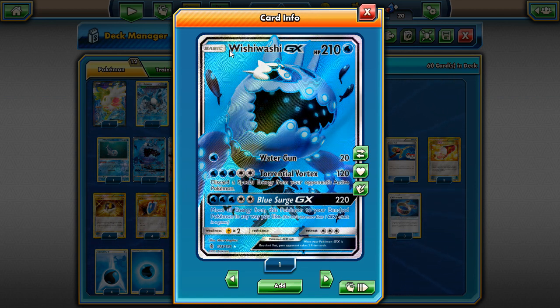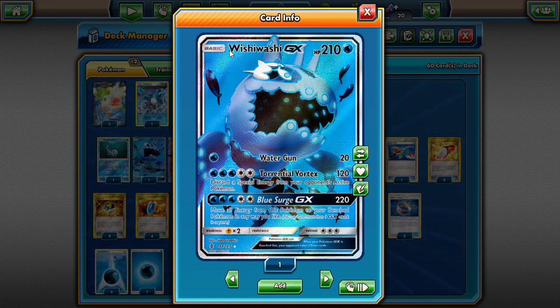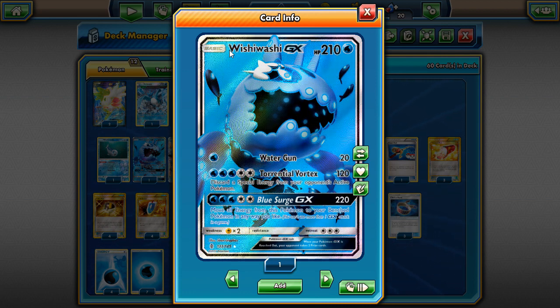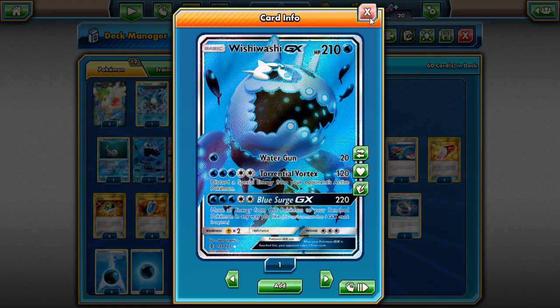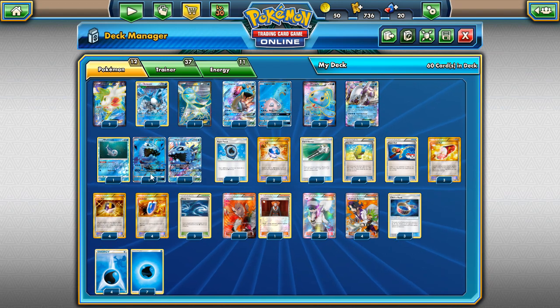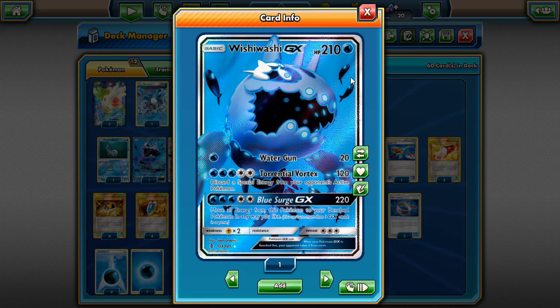Its second attack, Torrential Vortex, costs five energies - three Waters and a DCE - and does 120 damage, then discards a special energy from your opponent's active Pokemon. That's a lot of energy for 120 when you run into Mewtwo, Lugia, Tapu Lele, or Mega Mewtwo Y. Wishiwashi is not going to survive at all even with a belt. Its GX attack, however, is something else - for three Waters and two Colorless it does 220 damage.